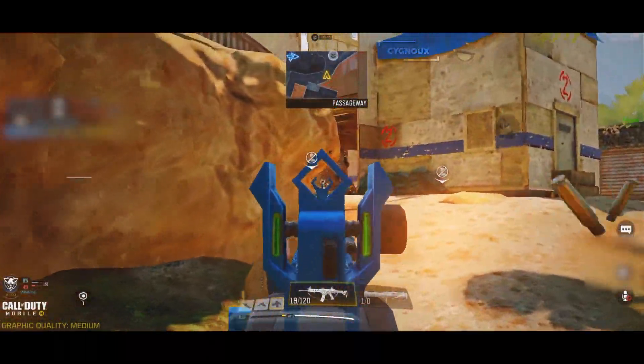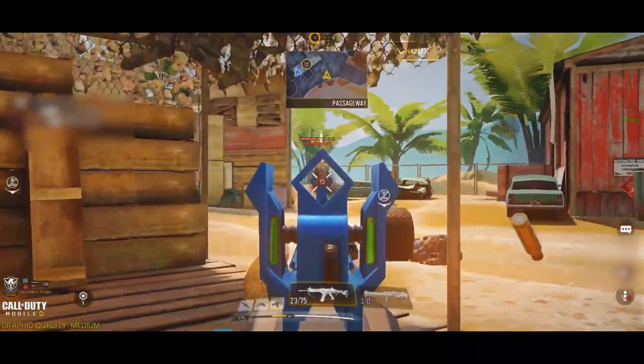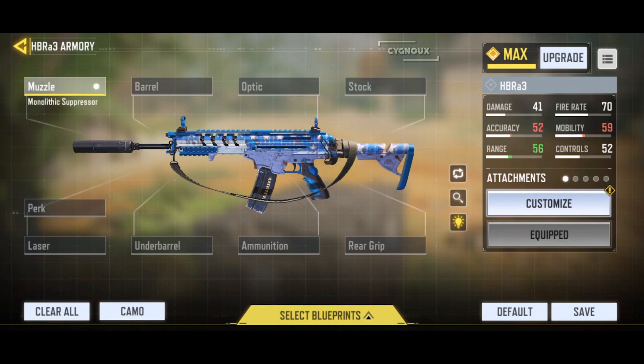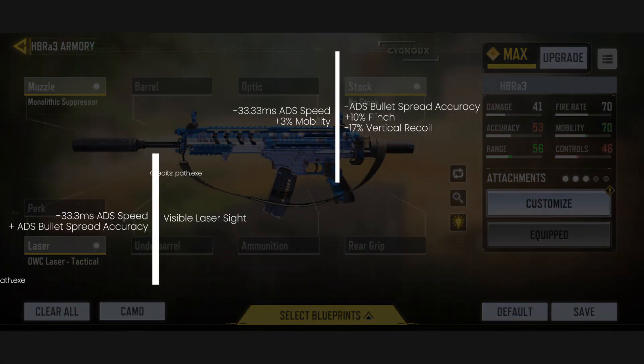Keeping this in mind, I have a couple of gunsmith builds with and without the red dot, as the iron sights are unusable for some — so I'll have loadouts with the red dot as well. This is the first loadout, where I tried to increase the 4-shot kill range while still having good ADS speed for close range. I started by applying the monolithic suppressor, which increases the damage range and also suppresses the fire, at the cost of reducing mobility. For increasing the mobility, I apply the tactical laser and the no stock, which boost mobility but give increased flinch and more vertical recoil.